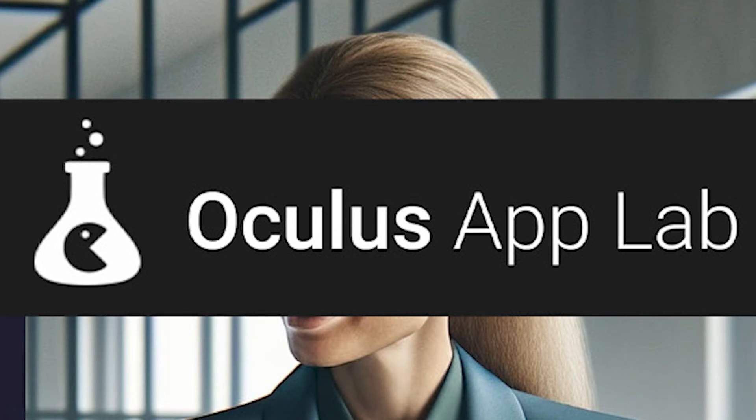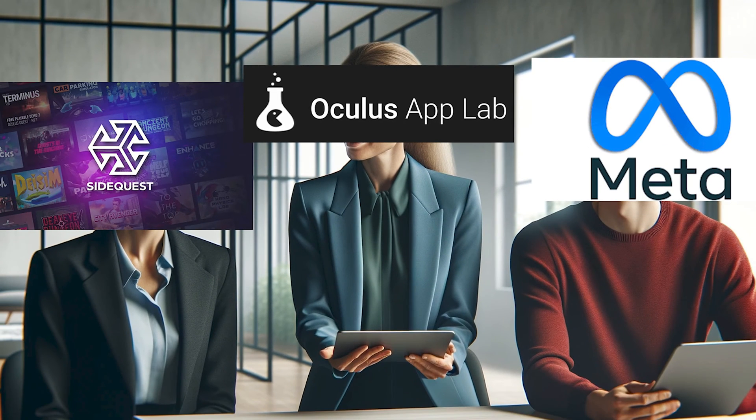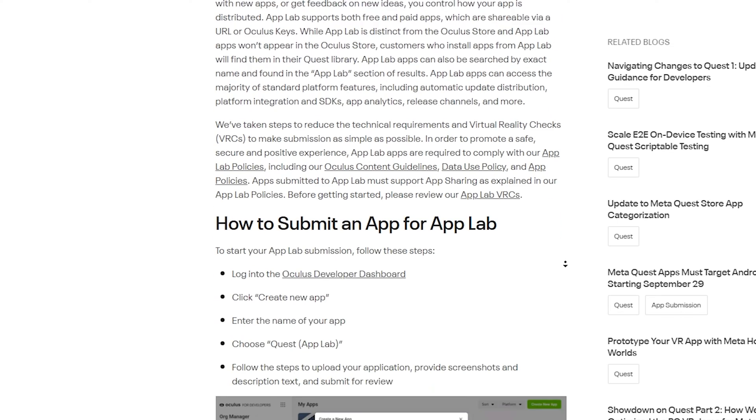App Lab is a bit of a weird one. This platform sits in between SideQuest and the Meta Store, and you should look at App Lab like your first entry into the Meta Store. Although it doesn't have requirements as strict, it still has some that you need to be aware of before they approve your application.